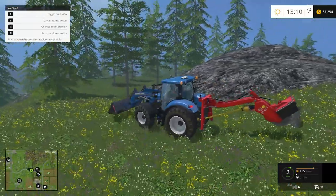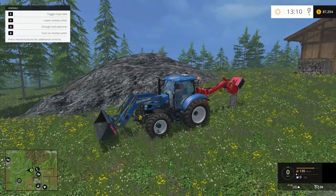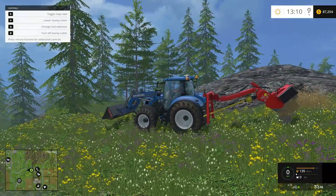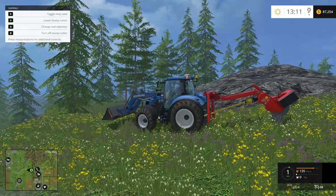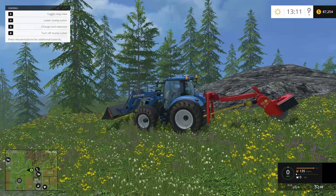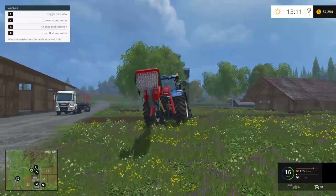To turn the stump grinder on, press the B key. I back it up and it grinds away. You'll see in a second that portion of the stump is missing. I press H to make the stump grinder go down - it'll be a different key for you. You move it until you see wood chips going, then start pushing it down. And that's it - voila, the stump is completely gone. No stump. The chains keep the big chunks from flying out and hurting somebody.